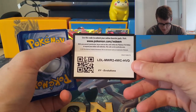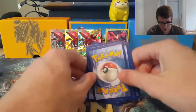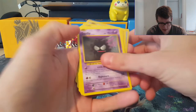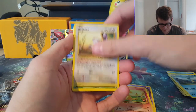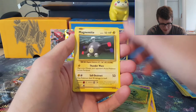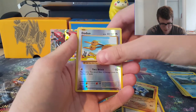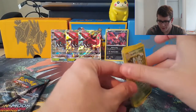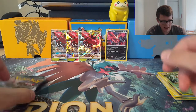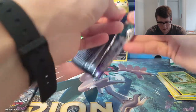We have an Evolutions code card as well. Let me know in the comments below if you pull anything good from these booster packs. We got Gastly, Charmander — I love these retros — Rattata, Caterpie, Magnemite, Kakuna, Full Heal, Machoke, Dojo, and Beedrill. Nothing good from those. So finally we're getting into the good stuff: the Guardians Rising booster packs.